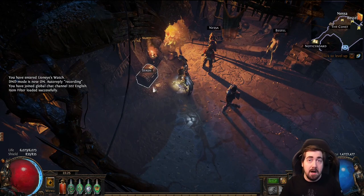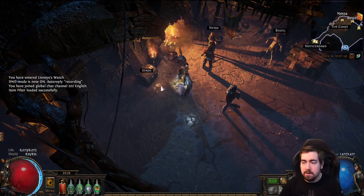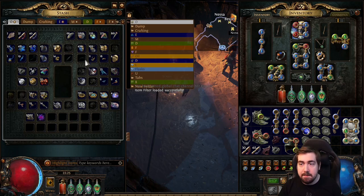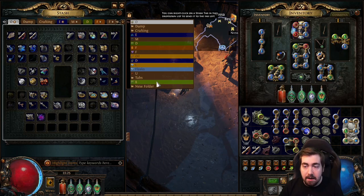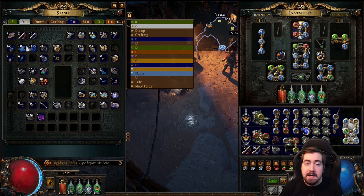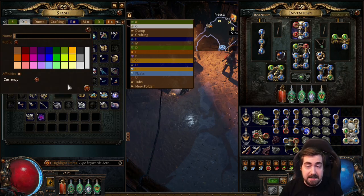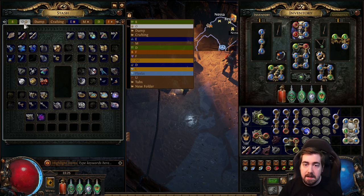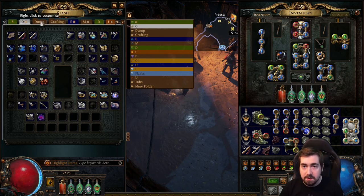Everything I set up here will be copied like a mold — it'll copy the setup of my stash tabs. My first tab is a currency tab. Quite often at the start I'll drag out a quad tab to the beginning, just so I don't have to worry — I'm picking up loads of rares and stuff, so I want everything to go directly in there for items I might be keeping. That's my day one tab. I have a currency tab with affinity on, which means if I take 20 alts and try to put them in a different tab, they'll go instantly in here. This is a really good system — you really want to use this.